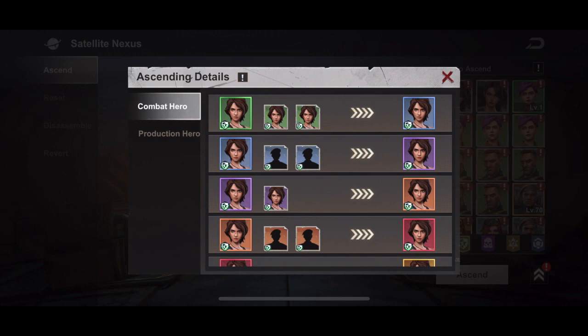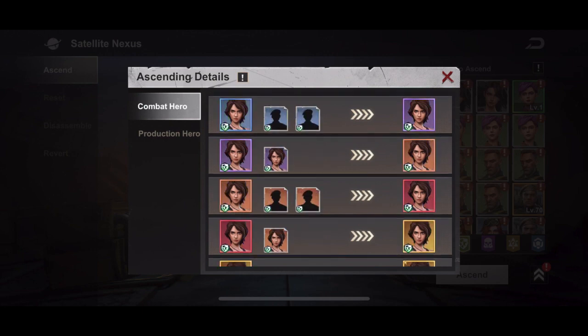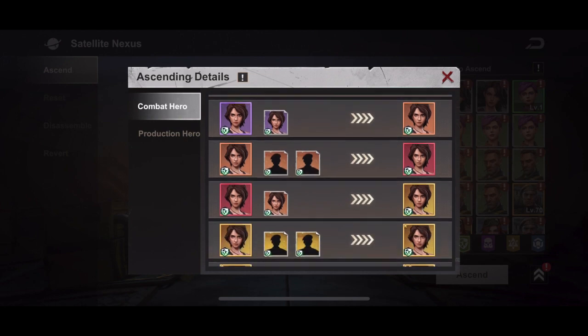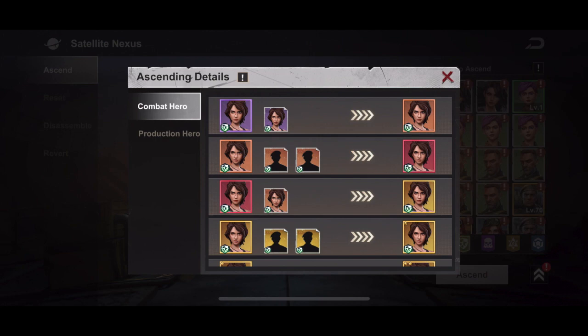The chart that we have for ascending is interesting — it actually guides you on how to ascend your heroes. Most people, even myself when I first started, pushed the auto function when ascending. What you want to do is open up the little chart — there's a little explanation mark above it. When you do that, it gives you combat hero and production. We don't need to worry about production right now, but for combat heroes as you scroll through, you can see what you need to use.